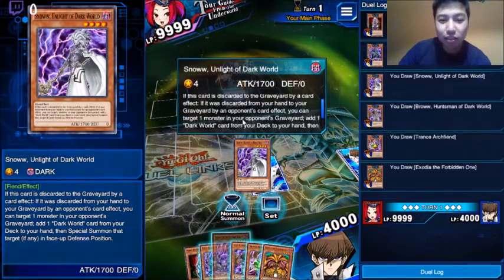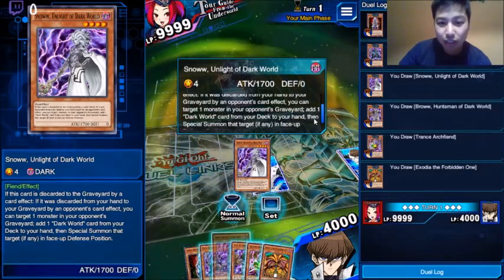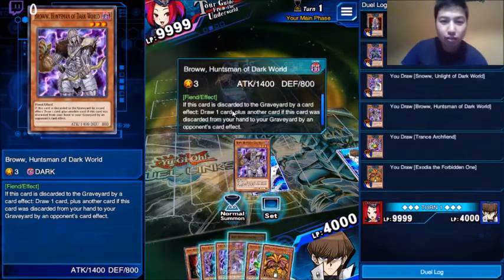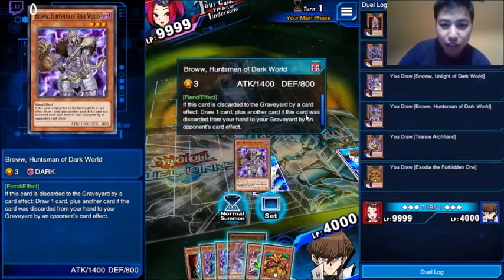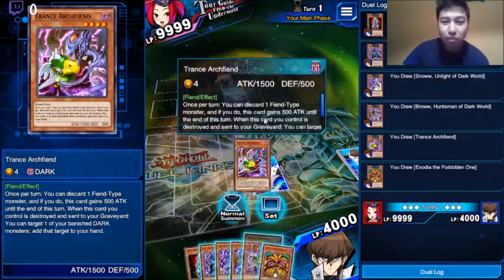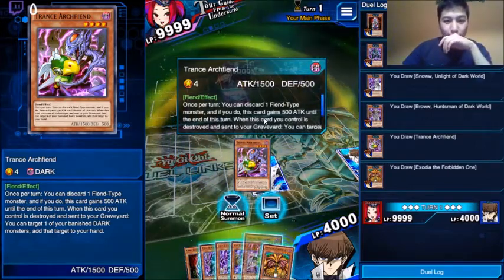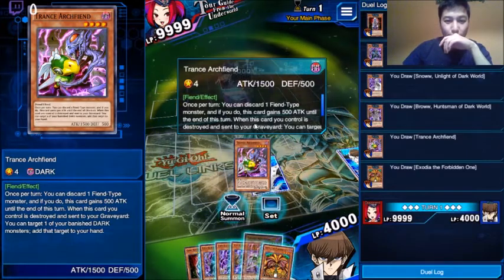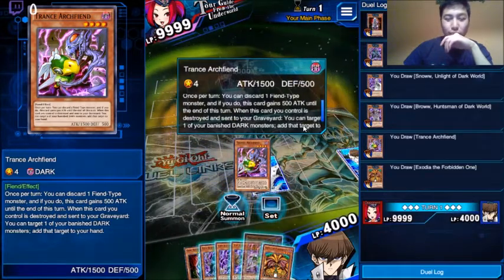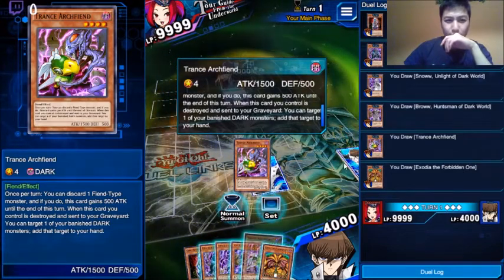You can target one monster in your opponent's graveyard and add one Dark World card from your deck to your hand. Then special summon that target in face-up position. If this card is discarded to the graveyard by card effect, draw a card, plus another card if this card is discarded by the opponent's. I kind of need cards. Once per turn, you can discard a Fiend-type monster. That's where that comes from. If you do, this card gains 500 until the end of the turn. When this card you control is destroyed and sent to the graveyard, you can target one of your banished dark monsters — add that target to your hand.